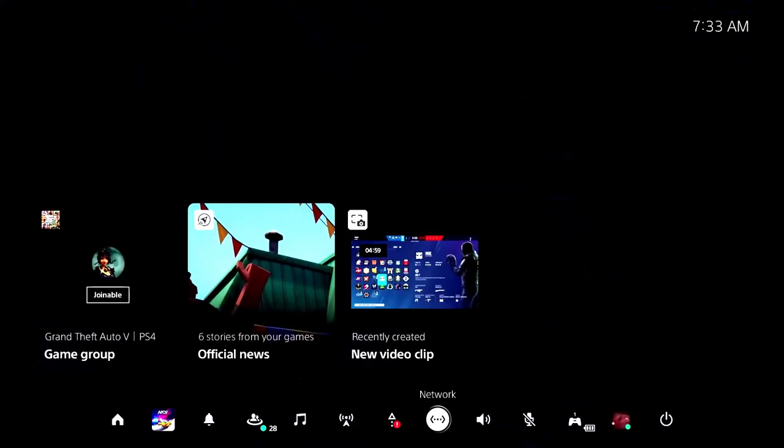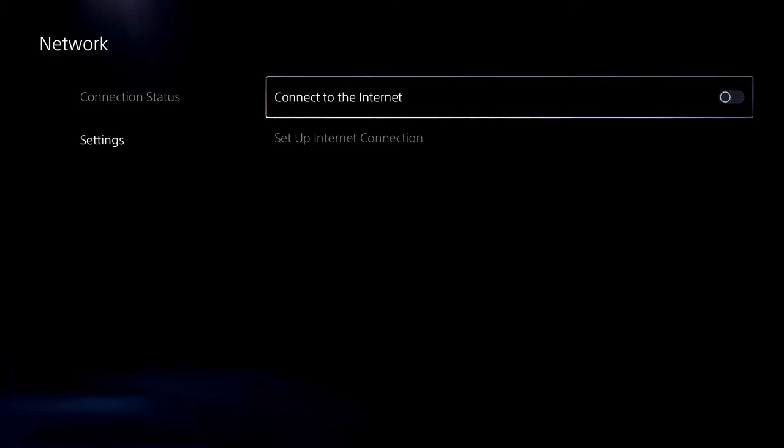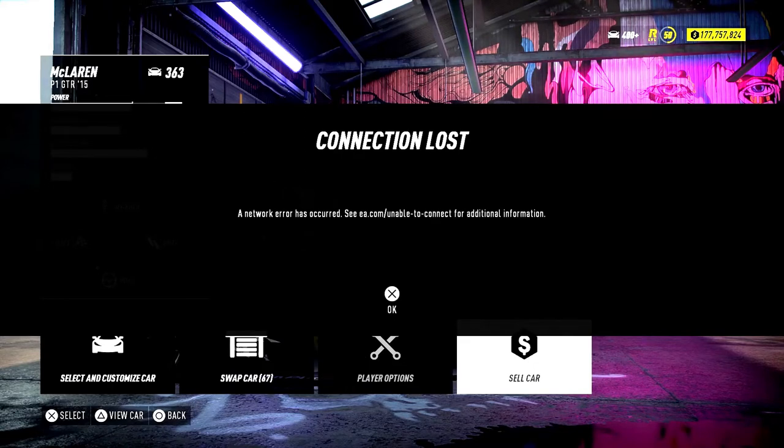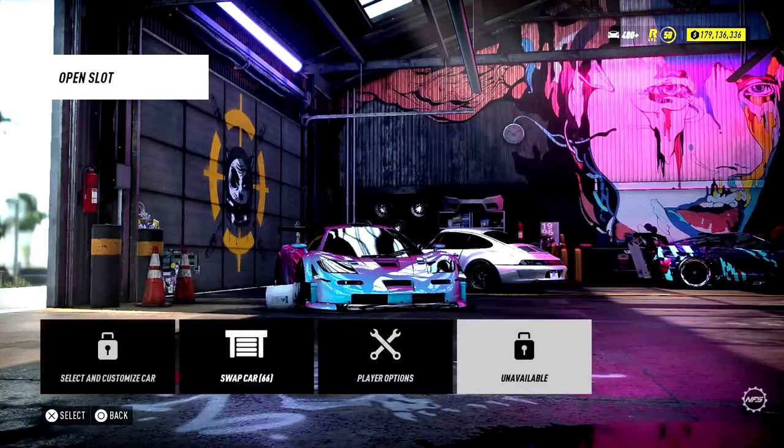Hit the PlayStation button, go down to Network, then click Network Settings. Go down to Settings, disconnect from the network, then go back to the game and accept the error message — everyone will get it, whether you're on PS4 or Xbox. Once you accept that error message, go ahead and sell the car.